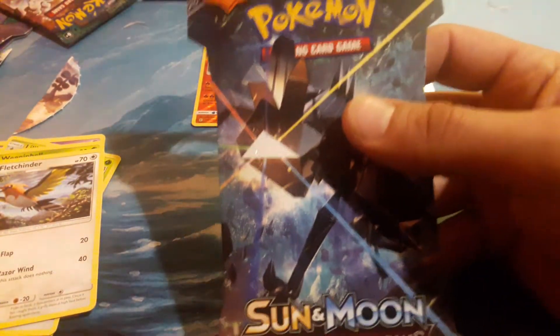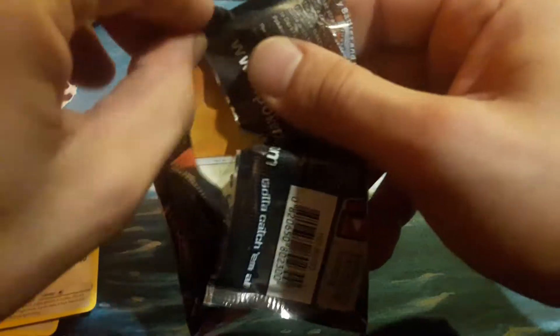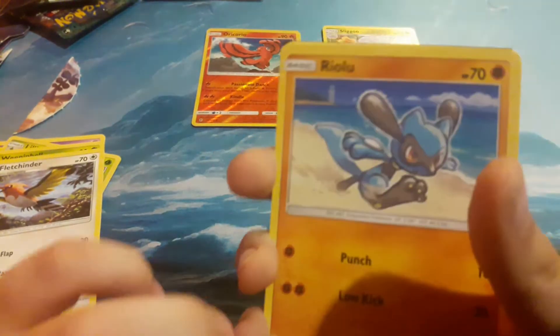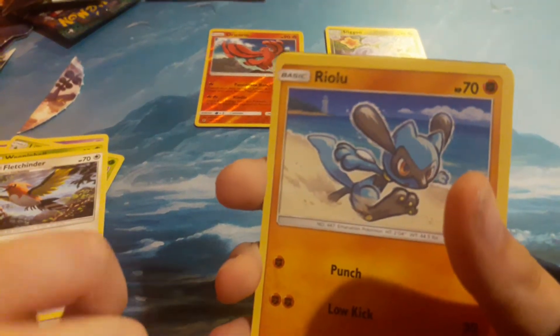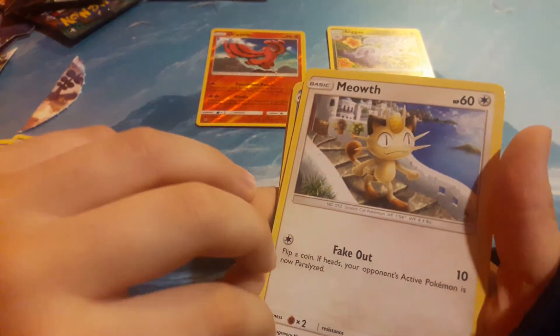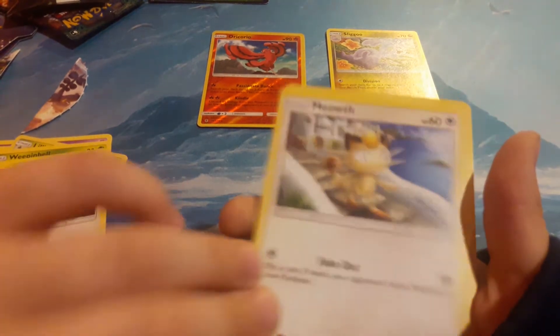Let's go to Burning Shadows. Let's open up Burning Shadows. See if this one's any easier to open than the last one. Oh, that one's a little easier. Riolu — wait, let me redo this. Riolu. Yep, got it. That's good. Meowth. I remember him — he's on the old Pokémon shows.